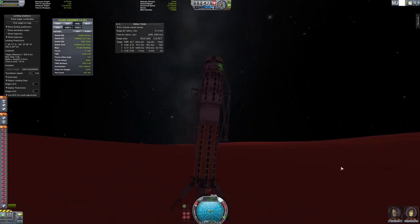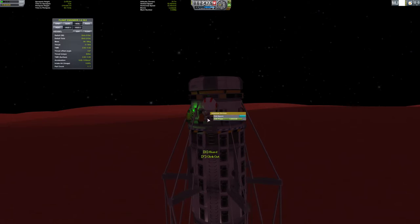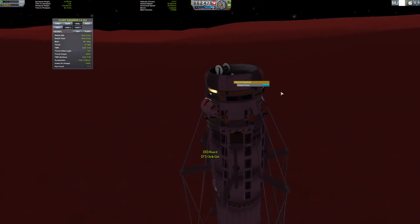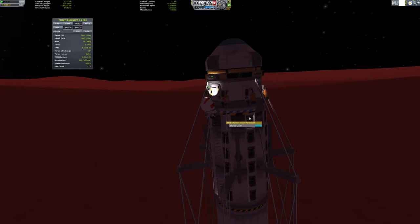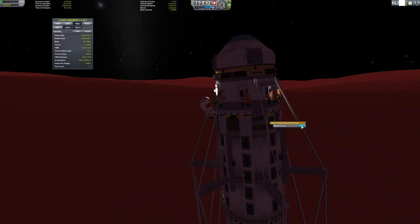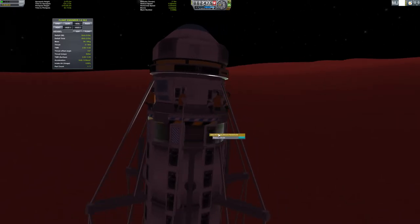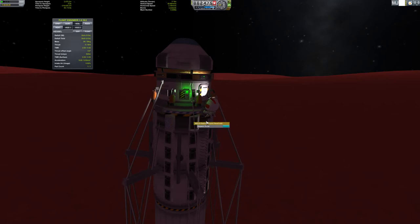Let me turn this back on just in case and do an EVA. We've got to repack all the chutes on the top part so that when we get back into Kerbin, we can not die - which is the main goal of this mission. I guess the main goal is to have fun, but that sounds really cheesy, so let's go with not die.